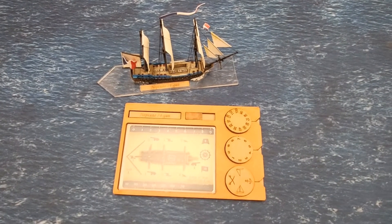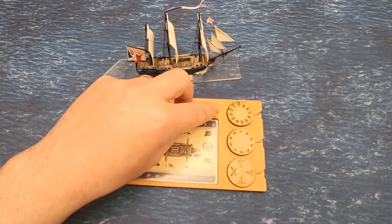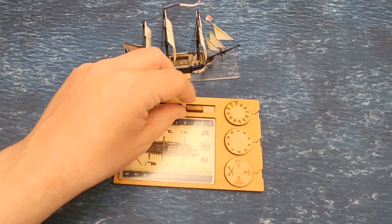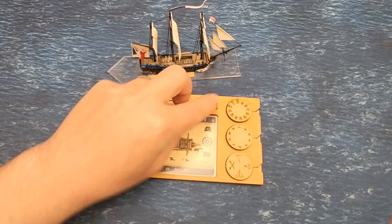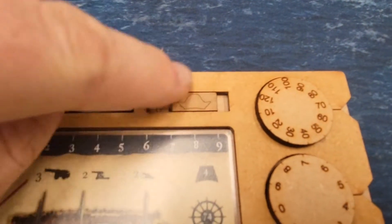So we play it as one broadside — essentially once you've fired your broadside you just slide that token across. Obviously easier said than done one-handed! However, if we are playing a British ship, the flip side of that token will also have an admiral's hat.